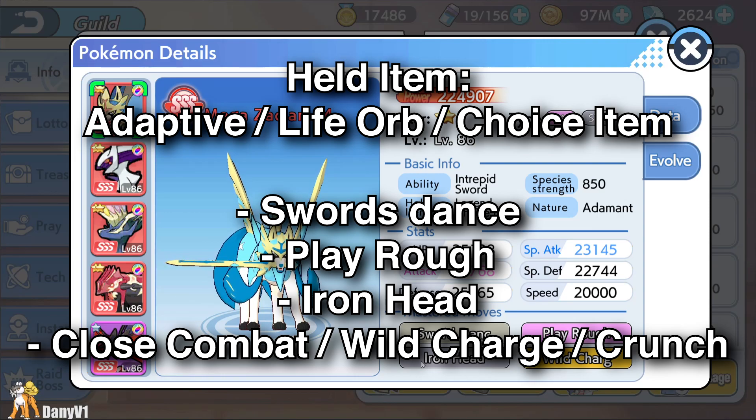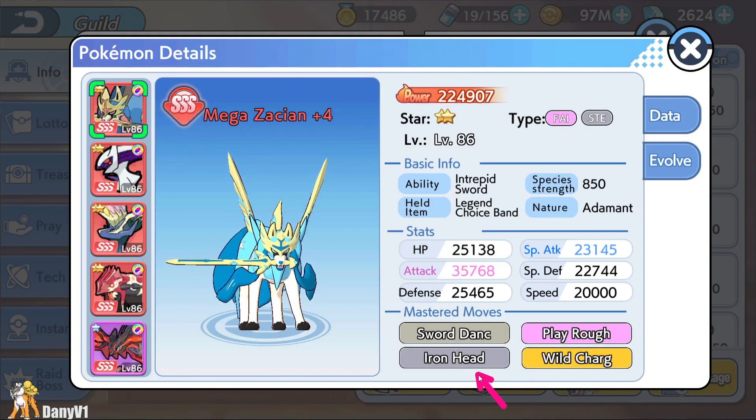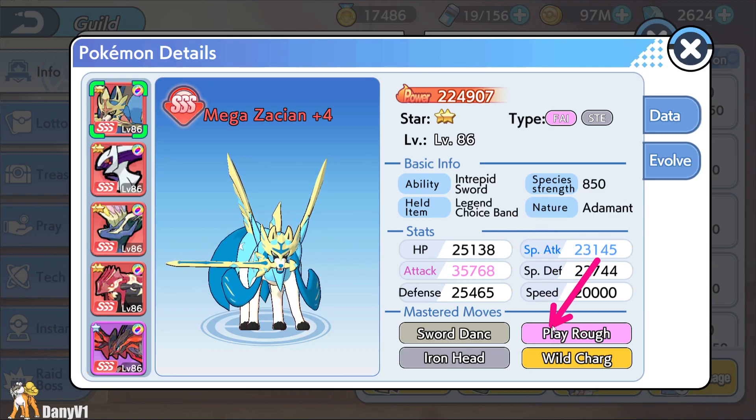For moveset, I consider three moves really important: Swords Dance, Play Rough, and Iron Head. And for the last move, it's a flex slot — you can select different options depending on your enemy, could be Close Combat, Wild Charge, or Crunch. For held item, you could go for an Adaptive Arrow, a Life Orb, or even a choice item. Choice Band if you need more damage, Choice Scarf if you need to outspeed anything. But remember, choice items lock you to the move that you are using.